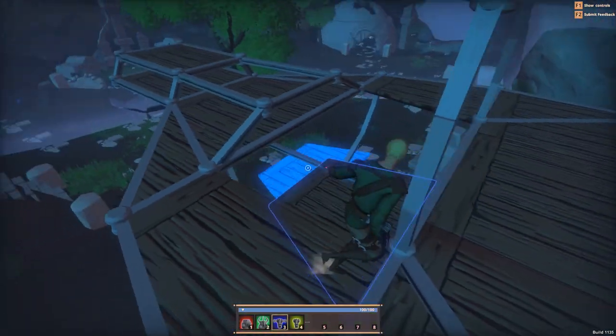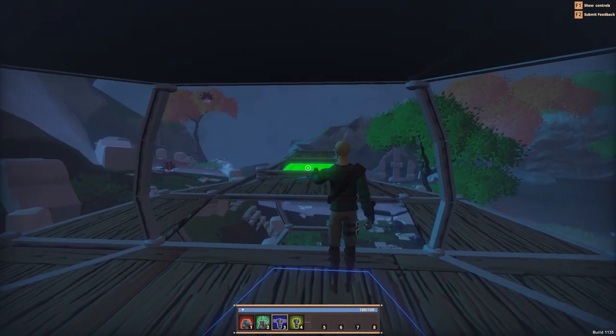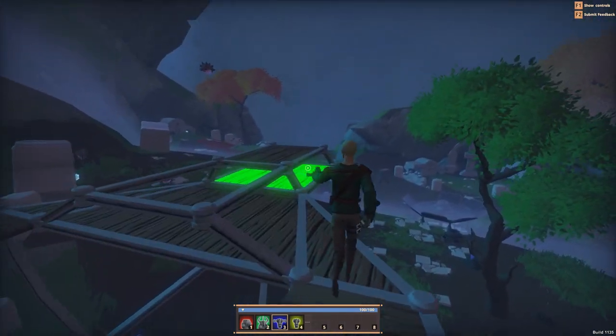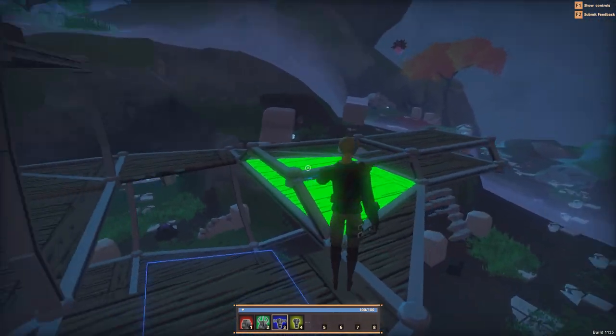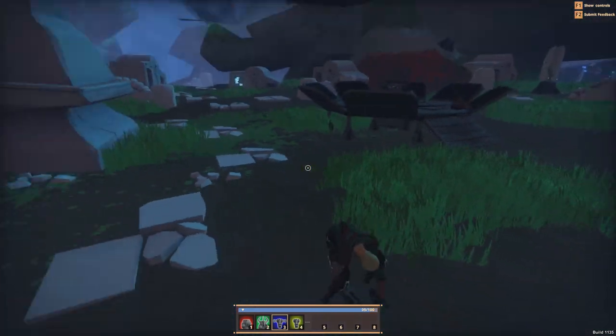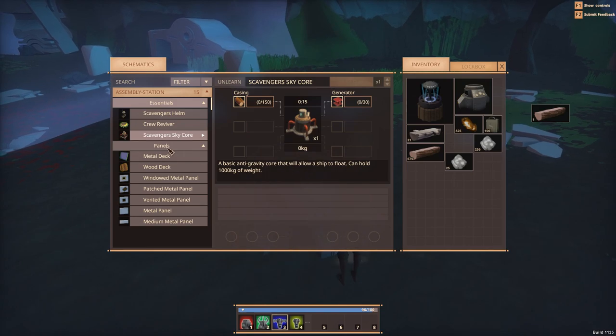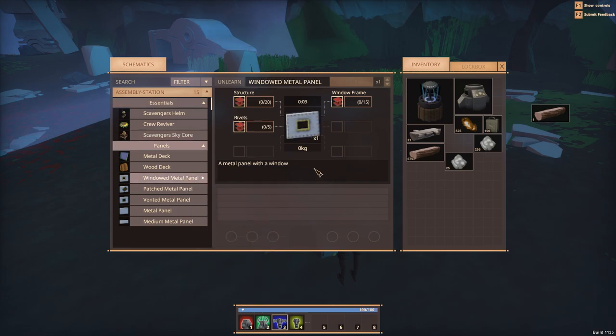Can I place you here? I can place it there - I can replace all these. But I can't place it in a spot that needs something. Interesting. Is it maybe to make sure I can go up and down? That definitely did something there. Let's see - if I go over here, we've got metal deck, metal hull deck that can be built onto a ship frame, wood deck, windowed metal pane, patched metal pane, vented metal pane.